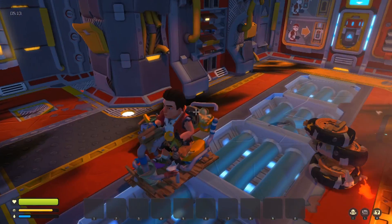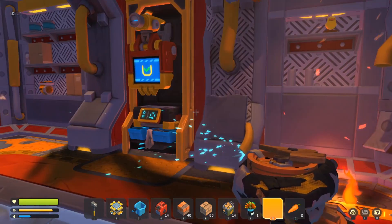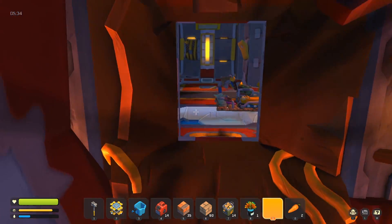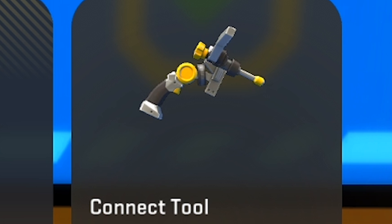One engine, one car seat which I assume attaches to the engine, three soon-to-be four tires. Now I just need to figure out how to put it together. I'm thinking I build it all on this little thing and then remove this. I just need to build a frame or a body for my vehicle, but I'll probably also need a connect tool. I'm going to build one of those right now.